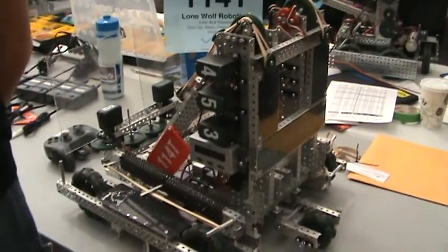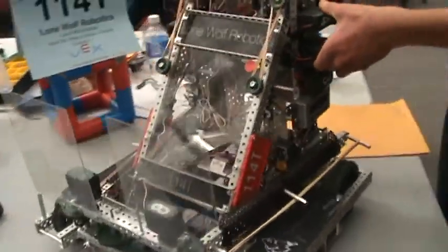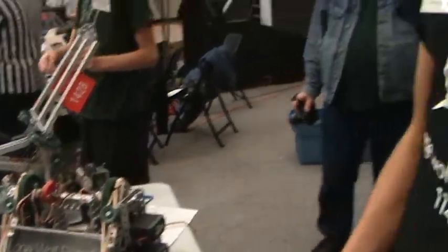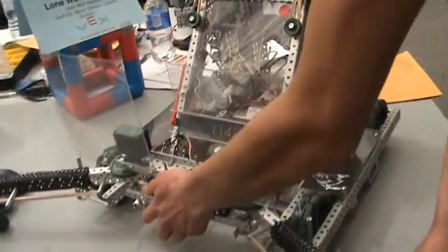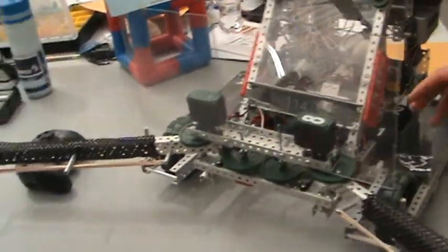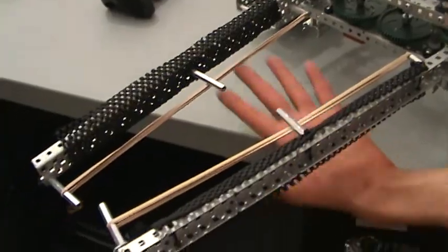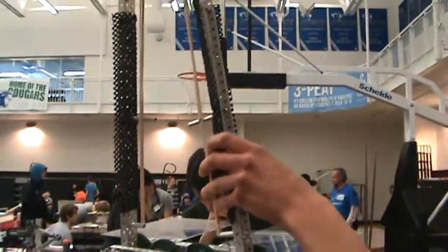So today we're here at the Robotics Challenge. Why don't you tell me about your production here. So this is our robot. The game involves throwing stars and cubes over a fence. We have a large claw that we can use to grab large loads of game objects, and then we have a lift that we can use to lift and throw them over the fence.